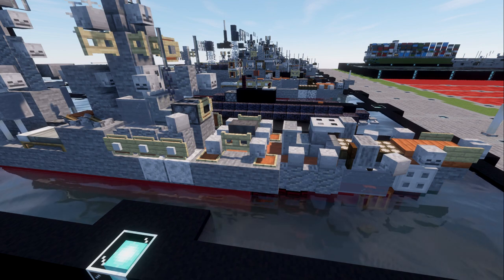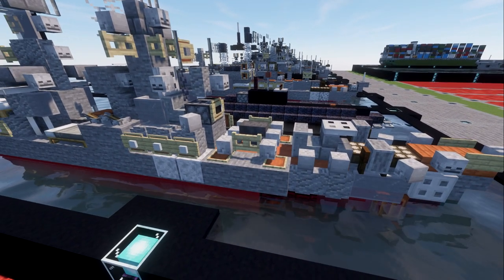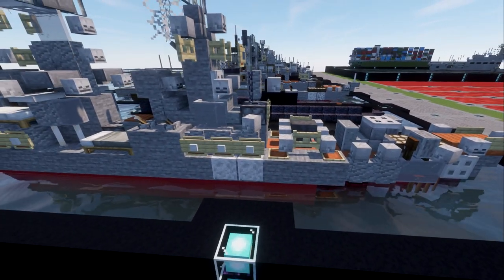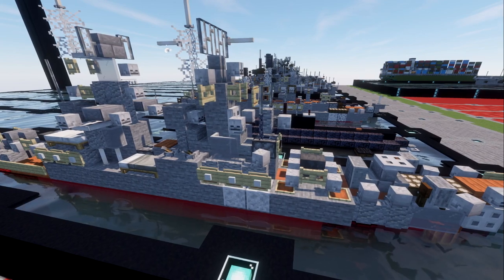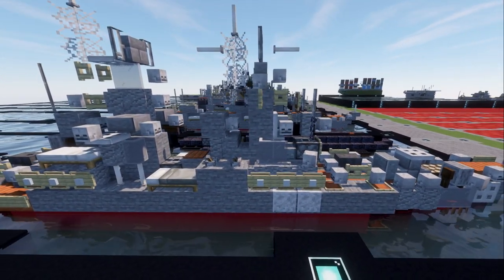They look like they're most likely cruise missiles. Anti-ship capability was the main focus of this ship, so probably some anti-ship cruise missiles located there. Then we have our conning tower, bridge, all the masts, all the different equipment and all that stuff.